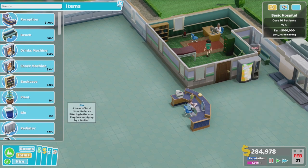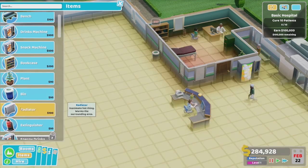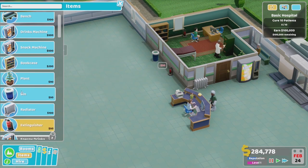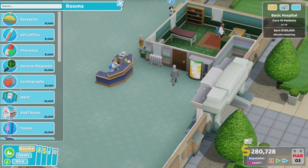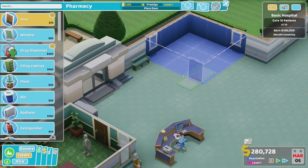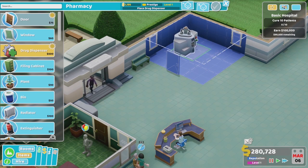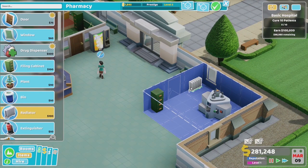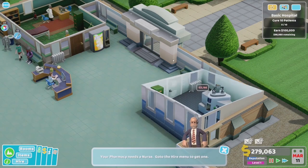There's a snack machine you can put down — you've got to think about patient needs as well as staff needs, as they can get hungry and thirsty. There are a number of different overlays: if you're putting in a radiator it shows you hot spots and cold spots, and things like hygiene. It's quite handy — if a character's bright red, you can immediately spot there's a problem. There are screens with stats and graphs for people who want to drill down, but we're trying to keep the player in the game world as much as possible, hence the blueprinting system.